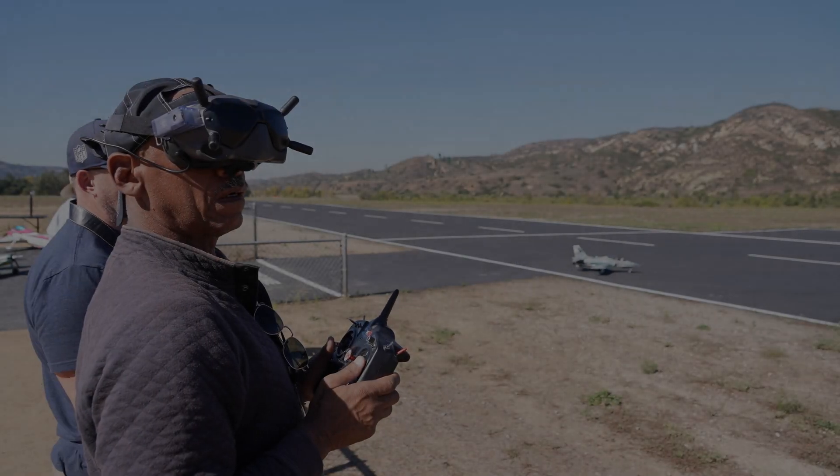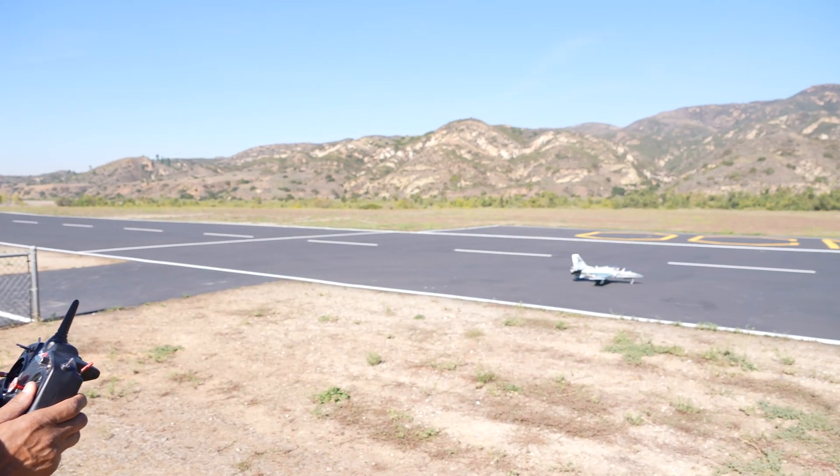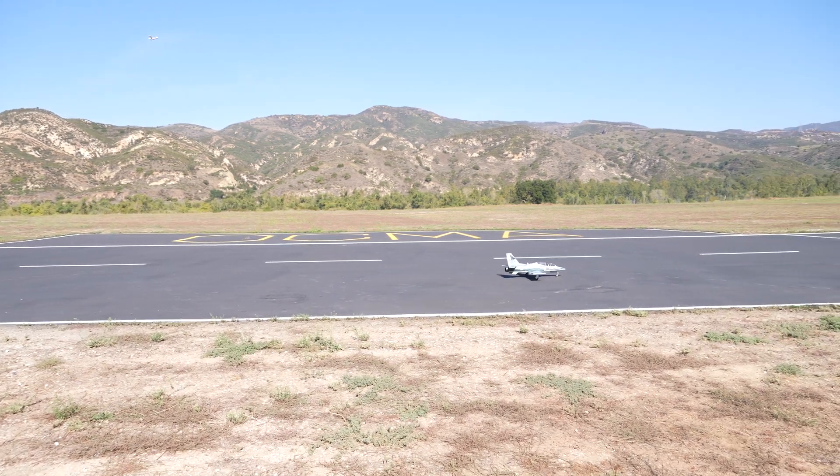Katana is an advanced flight controller and stabilization system designed for line of sight and FPV. Katana solves one major problem that both line of sight and FPV have in common.